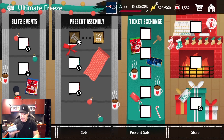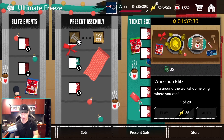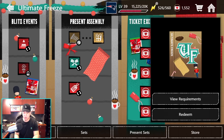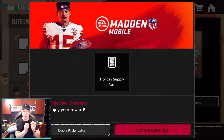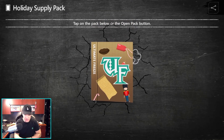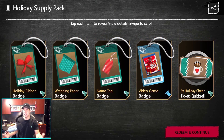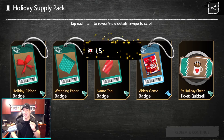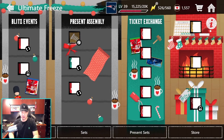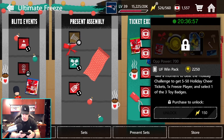So every few hours you guys want to make sure you come back and play this event and get that free banner because you will need a lot of them. Let's go ahead and check out the present assembly. Do I get any Rudolph or sled collectibles inside of the present assembly itself? You guys can see no items inside of the holiday supply pack - no Santa sled or Rudolph collectibles. And the Blitz event just gives holiday cheer, one freeze player, and three select-a-toy banners.